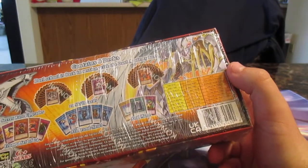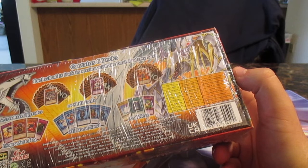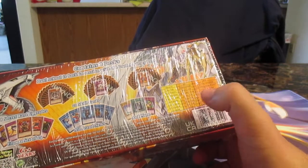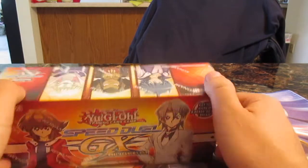There's the Target haul. Each deck will be for Jaden, Astro, Chaz, Dr. Valen Crawler, Alexis, Jesse, Zane, and Axel. So Heroes, Destinies, Ojamas. This is the reprint — before they had Yu-Gi-Oh for Battle City, now they have this for GX. Here's the back with the characters: Plasma, Animal Hero, Tempest.